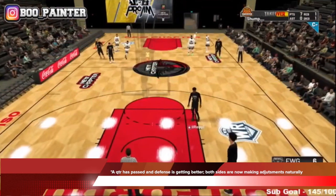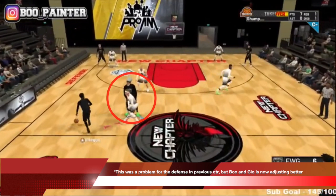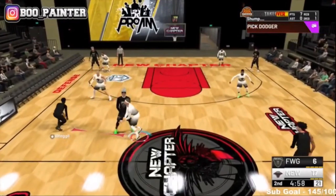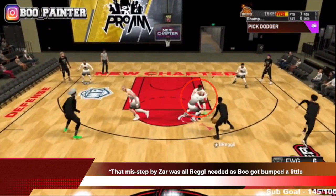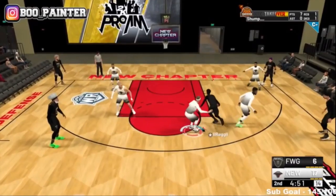A quarter has passed and both sides are making natural adjustments going into the second quarter. The defense is getting better. In the previous quarter, Boo kept getting back-pinned by Rob in layer one, but Boo and Glow are now adjusting. Boo is expecting the action — he's a great defender, so he adjusted. Fantastic hedge containment by Glow. Boo now has an angle to go under and recover back to Reg — practically shut down, excellent defense. This would have worked perfectly: the pinch by Sar is perfect. But he took one extra step further — that misstep was all Reg needed. Boo got bumped off, couldn't get back in front, and that space at the elbow cost the team two points.